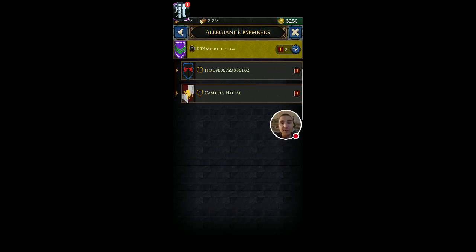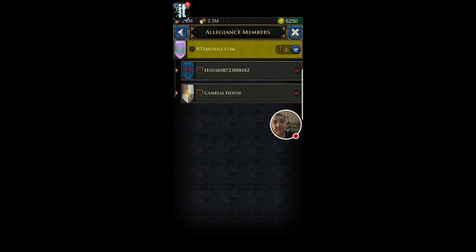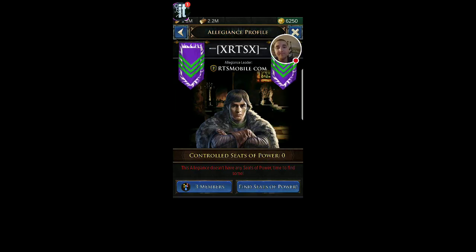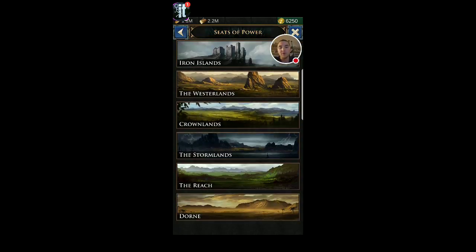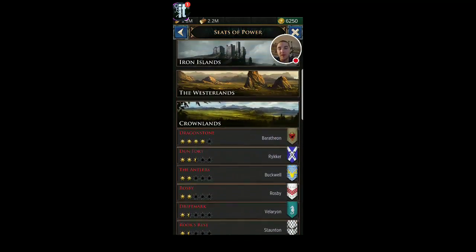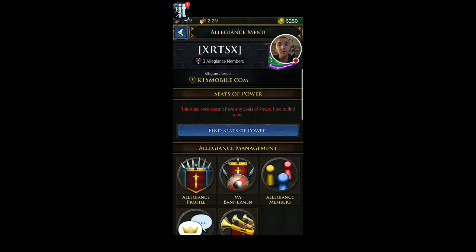Here you can see the sub-tiers. I'm tier one; these guys are tier two. Both of these lords do not have bannermen of their own right now. You can see I am the liege here for Camellia. Three members total. One of the main goals of having your allegiance is to capture all these various points. Within each one of these main allegiance points, you can see there are multiple sub-territories called seats of power. If you hold one of these minor seats of power, you gain power and can vie for the Iron Throne and other great things.